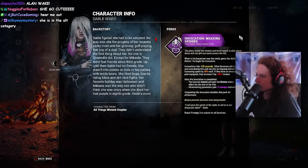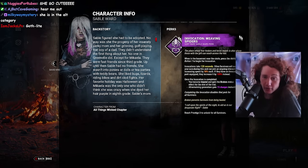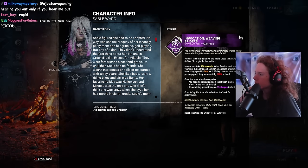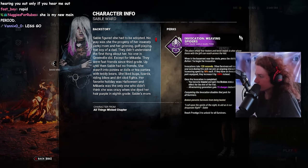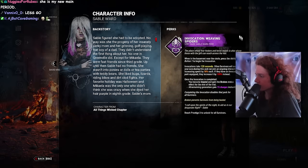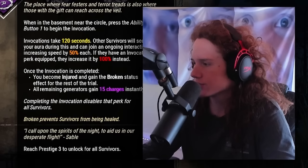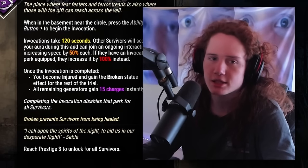Let's take a look at the survivor invocation: Weaving Spiders. A new type of perk! When in the basement near the circle, press the ability button to begin the invocation. Once the invocation is complete, you become injured and gain the broken status effect, and all remaining generators gain 15 charges instantly. I only see myself using the invocation perk.